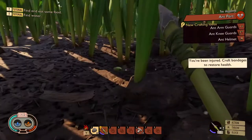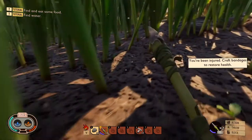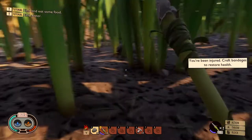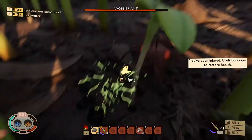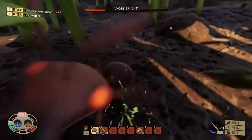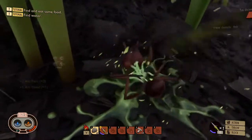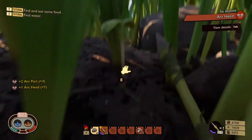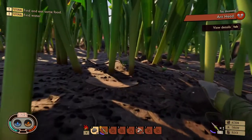What happened to your buddy? Let's go for that guy as well. Man, he can run. Alright, we're going to have to sneak to kill these guys. Oh, there's one right there — different ant. We're going to want to put him down. Alright, there we go. More ant parts — we're going to want to make that armor.